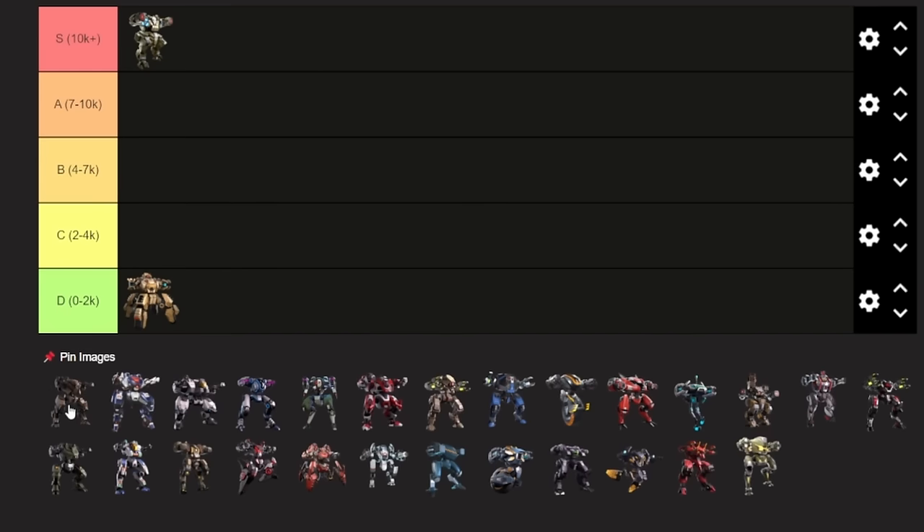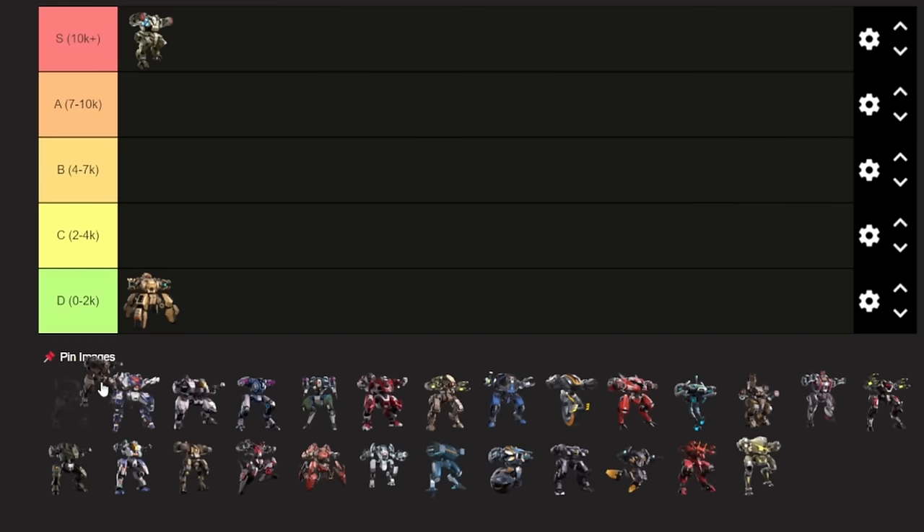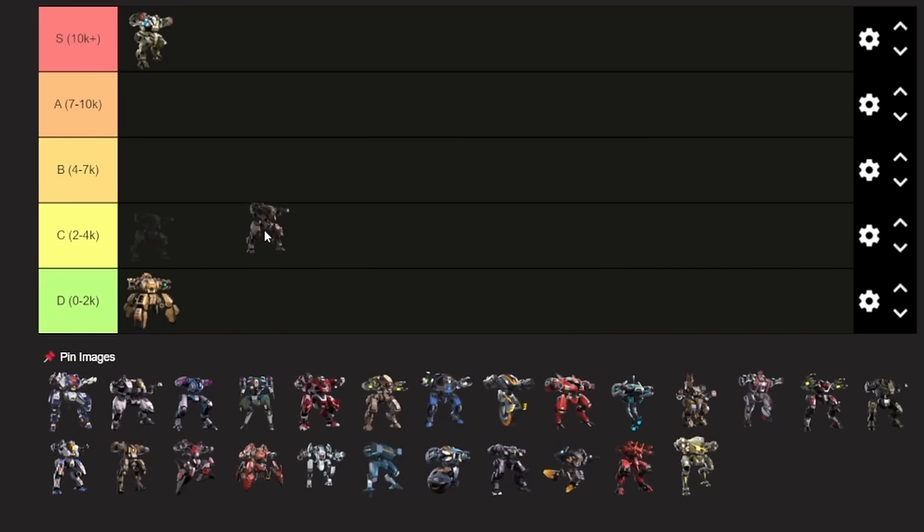Up next is Ares. Ares is pretty solid — definitely better than Arachnos. I'm going to put it in C. You can use it in the lower mid-game SP ranges, but it should ideally be replaced by Aegis as soon as possible. And even if not, it becomes kind of weak. Even still, Ares is stupidly strong when you first get it.